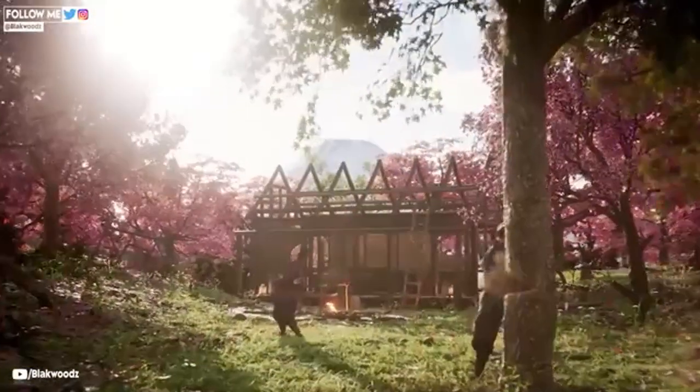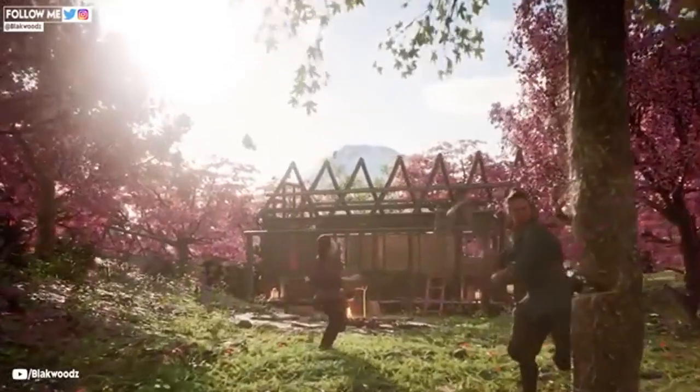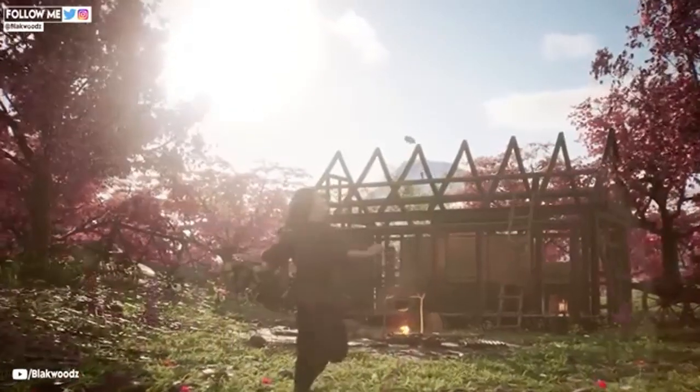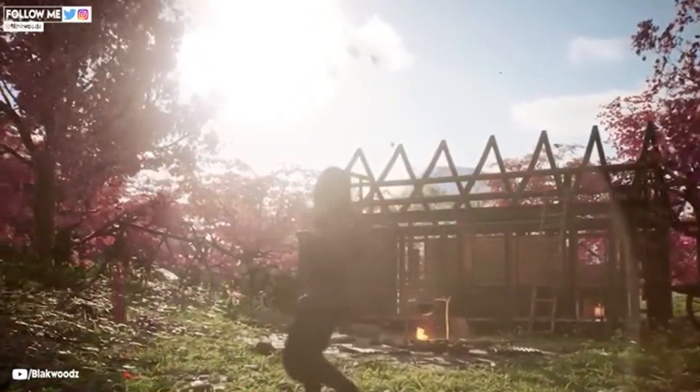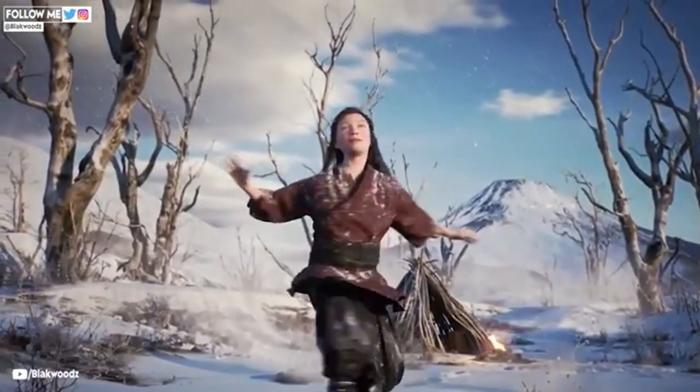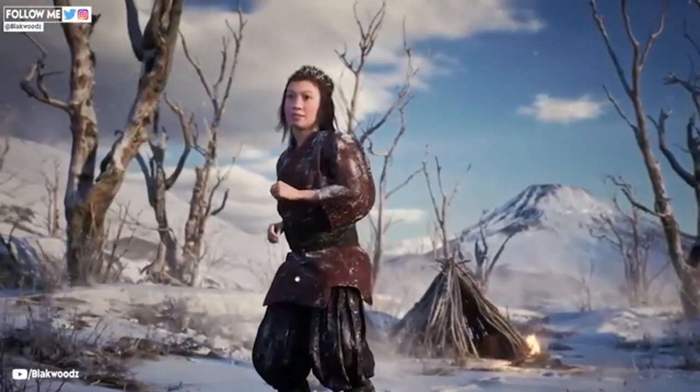Stealth mechanics are also getting a major upgrade. Players can look forward to extinguishing torches, hiding in foliage, and going prone to avoid detection. Plus, a grappling hook feature that takes a page out of Sekiro's book for more dynamic assassinations.